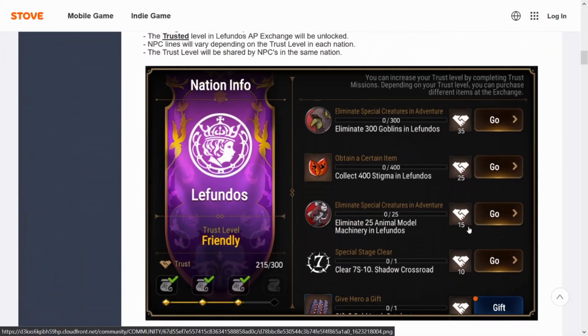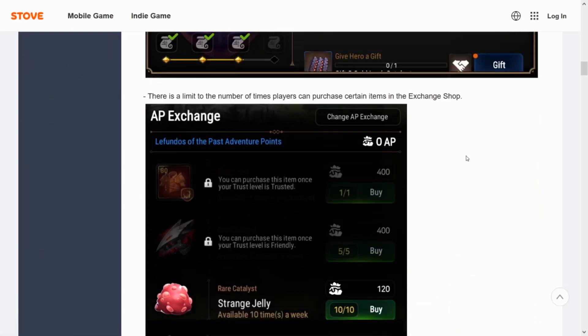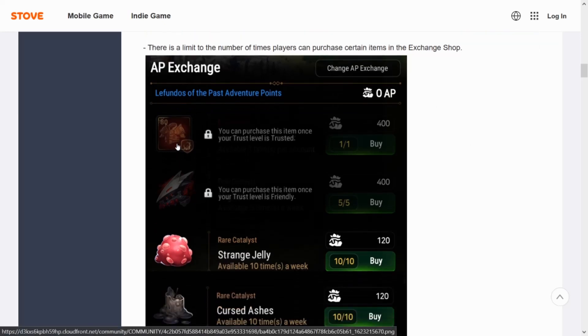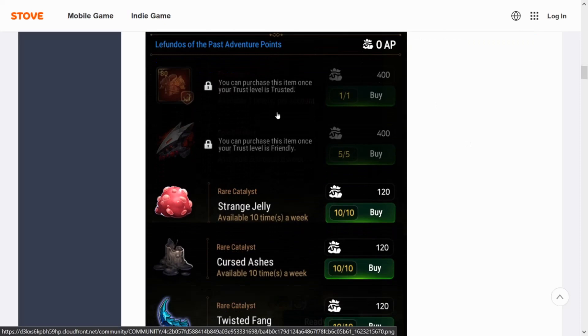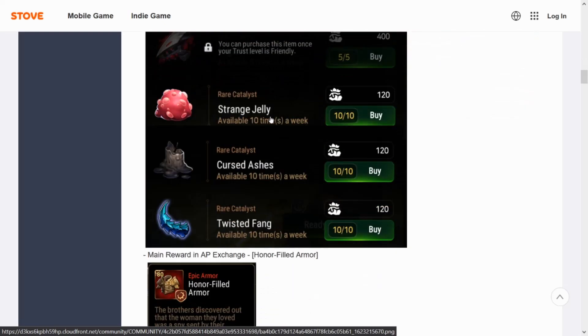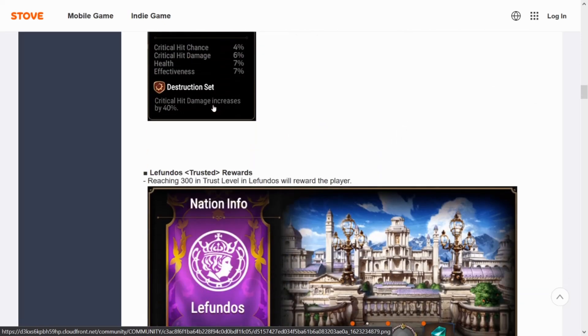We're actually going to be able to complete that last mission to unlock the boots or the slippers. Along with that we're getting the chest destruction piece. Hopefully we can unlock this and don't have to do the trusted, but maybe we can't get these last pieces until everything has been completed.